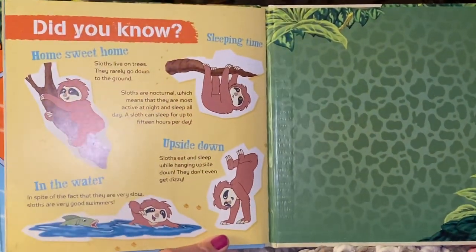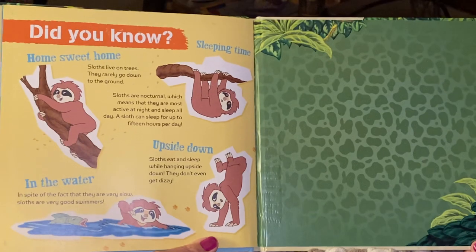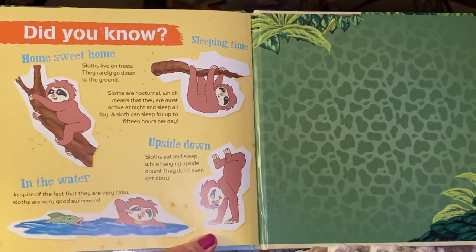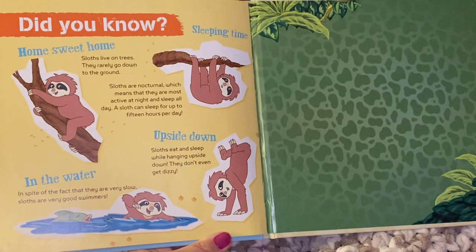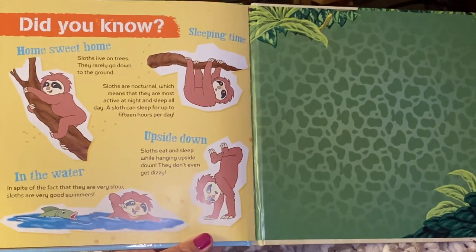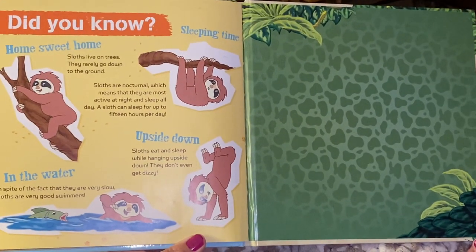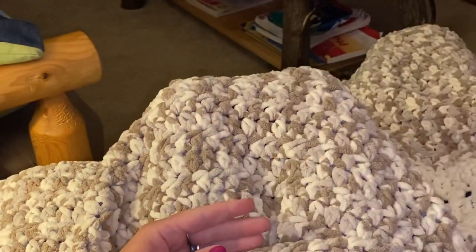Did you know? Home sweet home — sloths live in trees and rarely go down to the ground. Sloths are nocturnal, which means they are most active at night and sleep all day. A sloth can sleep for up to 15 hours per day. In spite of the fact that they are very slow, sloths are very good swimmers. I didn't know that! Upside down — sloths eat and sleep while hanging upside down and they don't even get dizzy. Did you learn something new about sloths? I did!